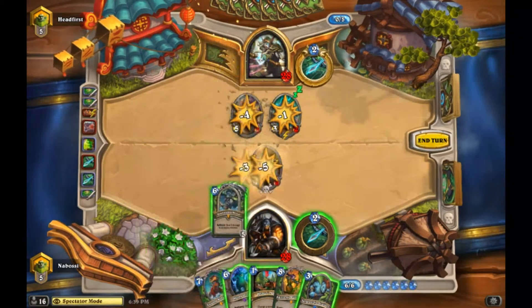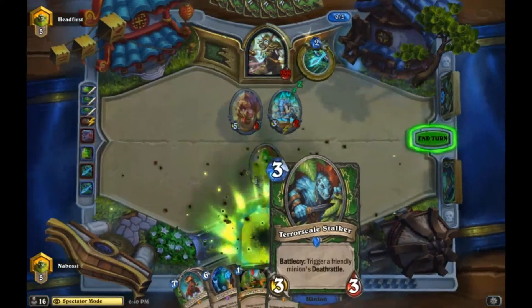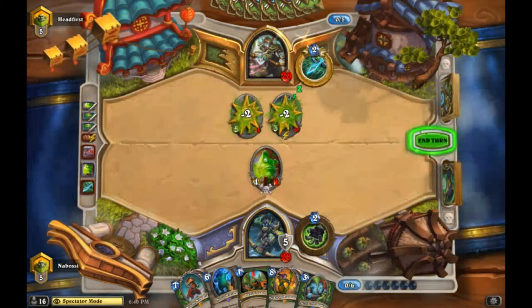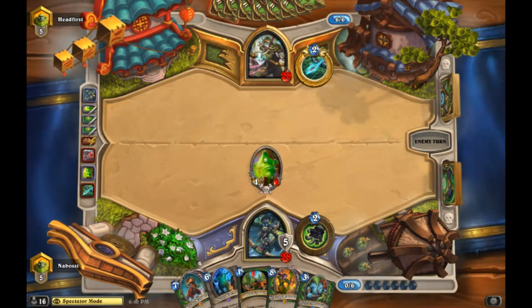That worked out pretty well - turn seven Swamp King Dread, turn eight Kathrena, turn nine we can Terror Scale Kathrena. If we get a chance we always can build a Beast but our turns look pretty strong.